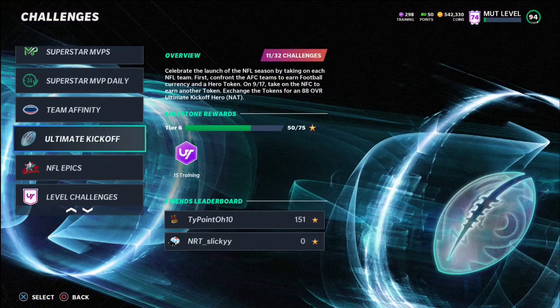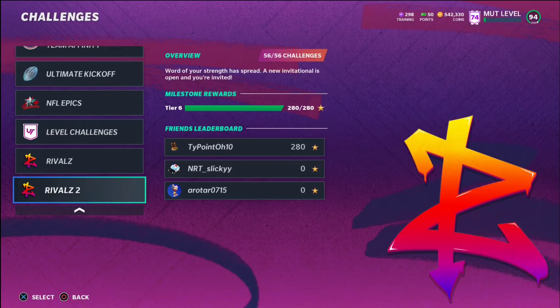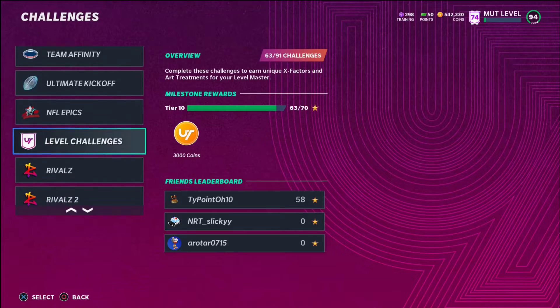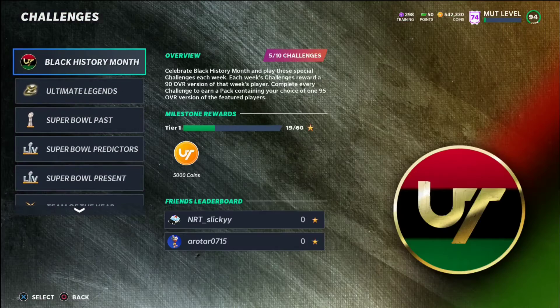At the end of the Journey or Gauntlet, we'd get a golden ticket or a free Ultimate Legend if we completed all of them, and now we're just not going to get anything like that this year. That's what Rivals was supposed to be — it was the new Journey — but we're not getting that this year, which really sucks. Just wanted to inform you guys: no Rivals for the rest of the year.